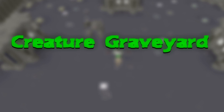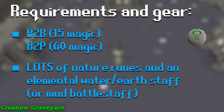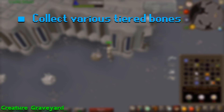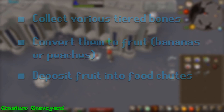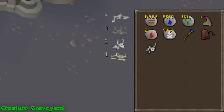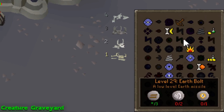The Creature Graveyard. This room requires you to use the bones to bananas or peaches spell, so make sure you bring lots of nature, water, and earth runes. If you have it, a mud battle staff will negate the cost of the water and earth runes saving you some money. The basic aim of this room is to collect different tiered bones, convert them into bananas or peaches, and then deposit them into the food shoots. You gain 1 point every 16 pieces of fruit you deposit, as well as a chance of receiving a few bonus death, blood, or nature runes, so you may as well put some placeholders in your inventory.